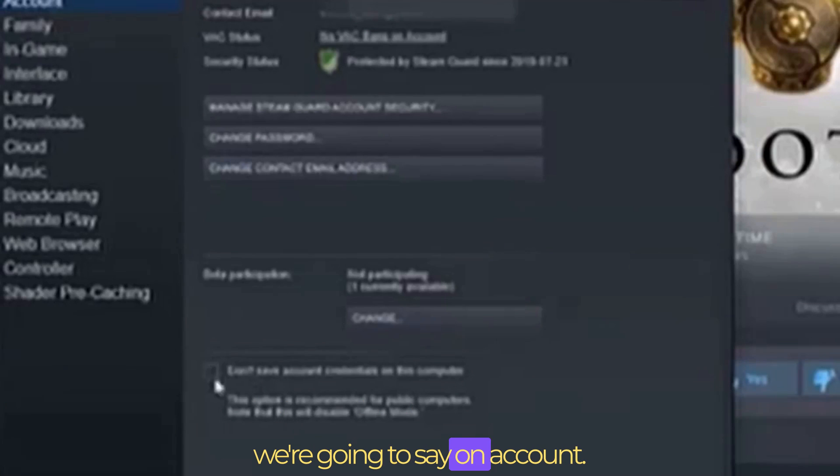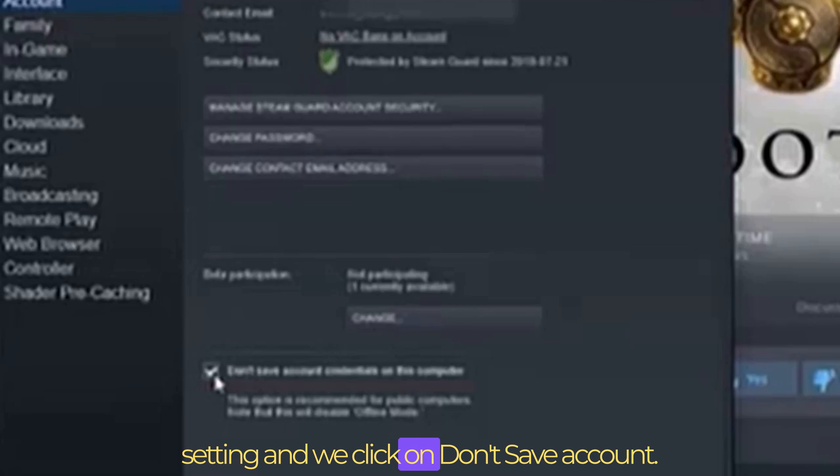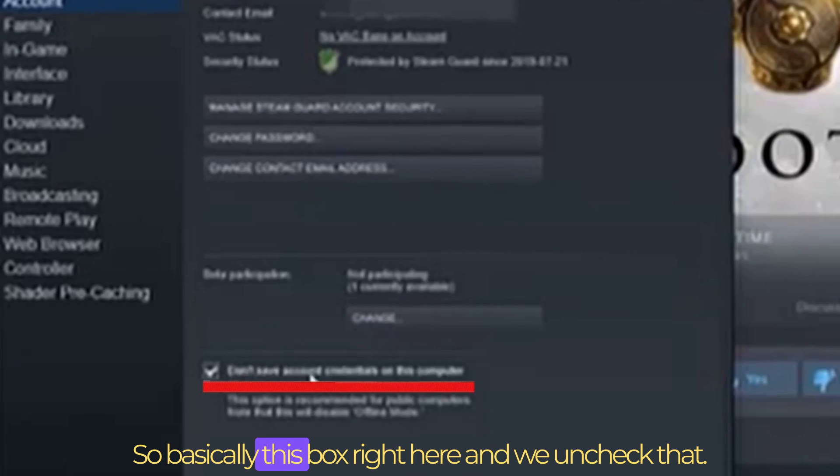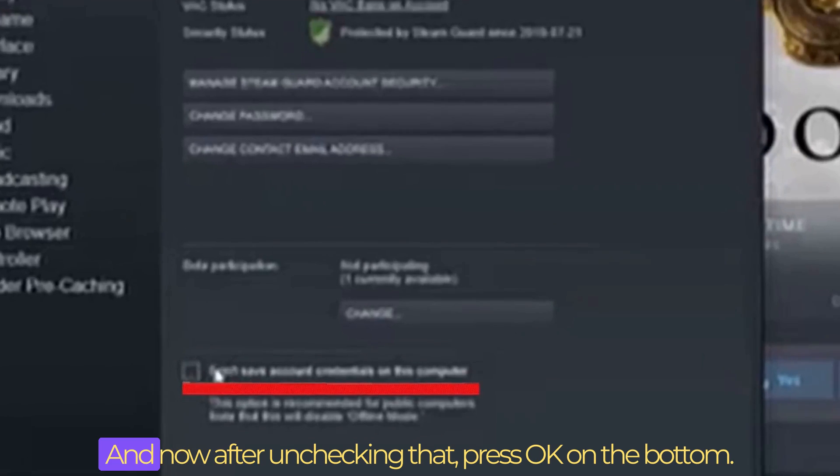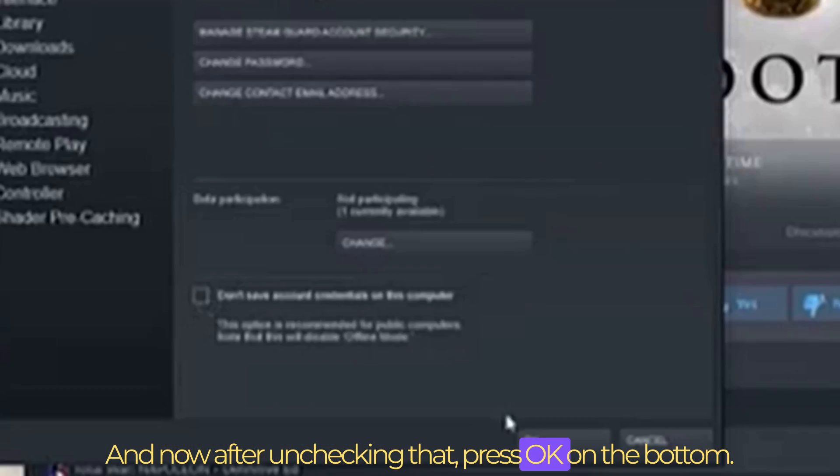We're going to stay on Account, then go down to this setting and click on 'Don't save account.' So basically this box right here — we uncheck that. And now after unchecking that, press OK at the bottom.